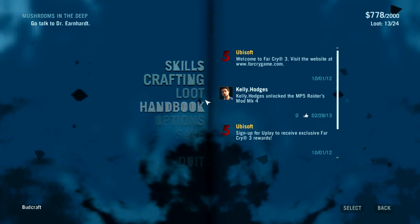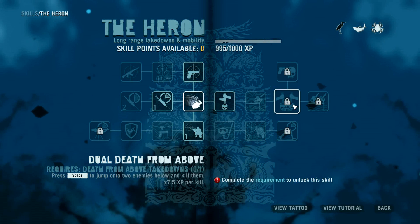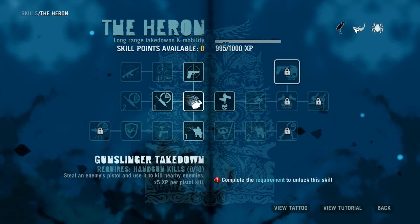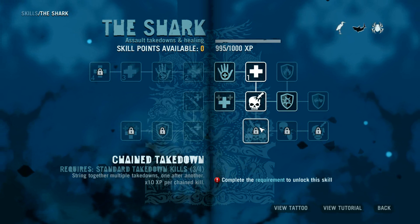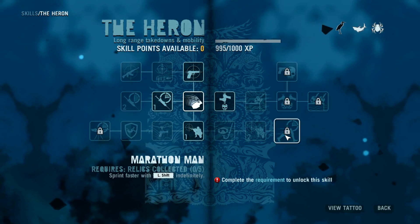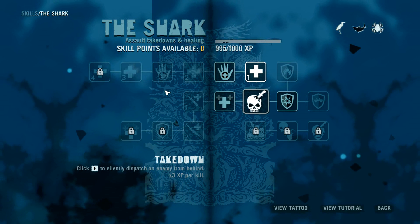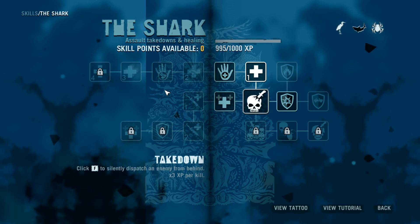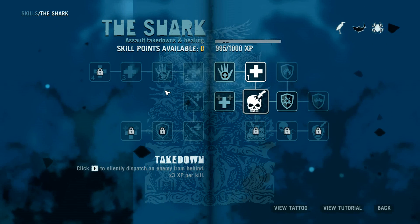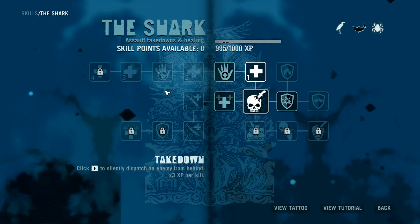All of the skills are open right at the start. Some are locked because you have to meet certain requirements to get them — like needing a certain number of standard takedown kills, or collecting relics, which is going to be hard. Previously you had to do story missions to unlock skill sets, but now everything's just open. So the story line has sort of moved off and isn't as important for gaining skills or unlocking weapons — you can really change your gameplay.